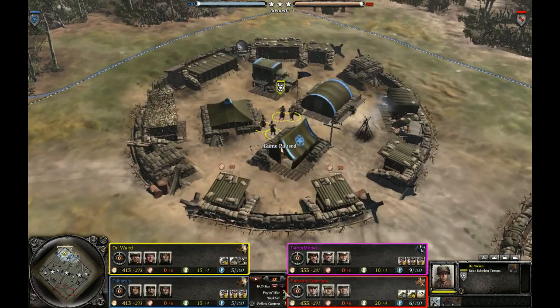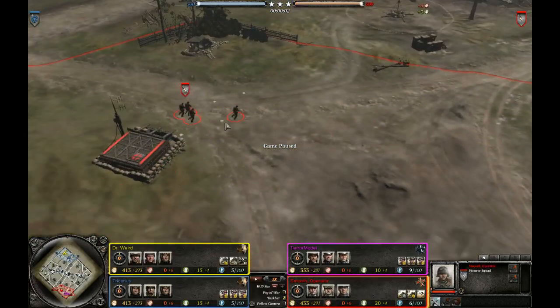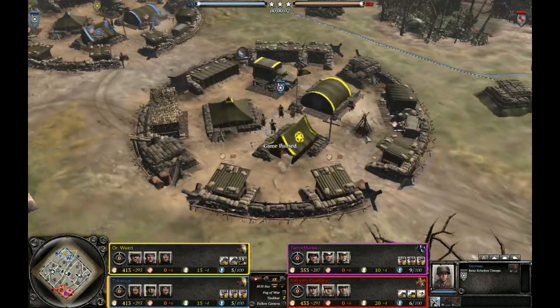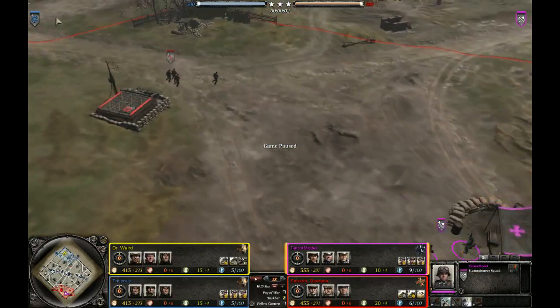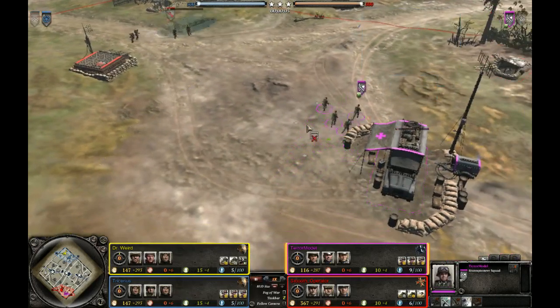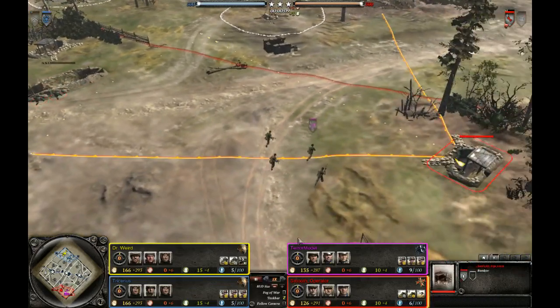Welcome to another COH2 cast. This time it's a 2v2 on Crossing in the Woods featuring Dr. Reard aka Mathias and Tresarius, who sent in the replay — thank you. On the other side, they're both Americans: Octave Terror Model and Wehrmacht Smooth Operator.